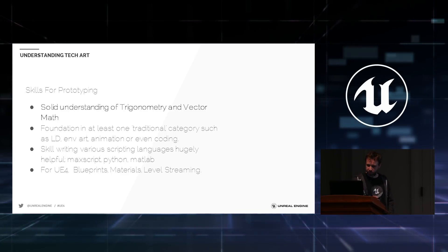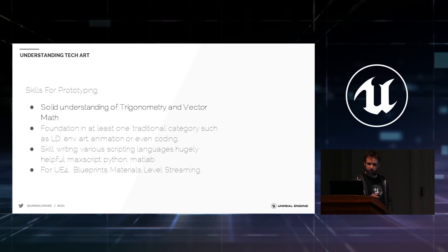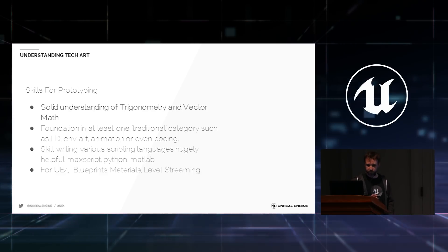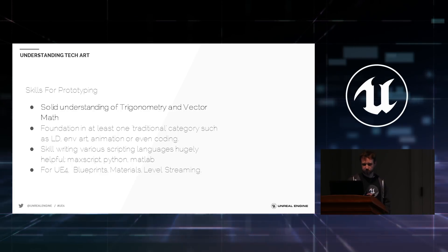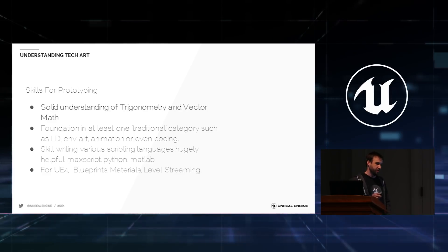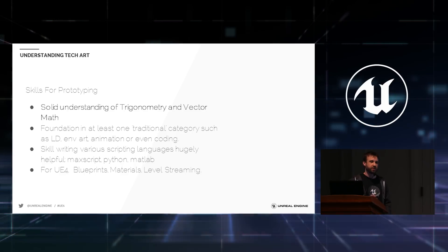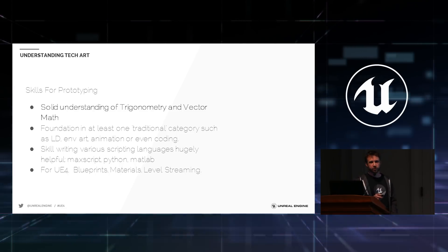Good skills necessary for prototyping — and I think these are foundational for all tech artists — include a really solid understanding of trigonometry and vector math, such as dot products, cross products, and ways to solve intersections and make shaders do cool things. It's mostly grade school level math you just need to be proficient at applying. It's also important to have at least one traditional background area — level design, environment art, animation, or coding. Being really good at blueprints, level streaming, or engine-specific tools are focus areas. The tech artist umbrella is expanding all the time.